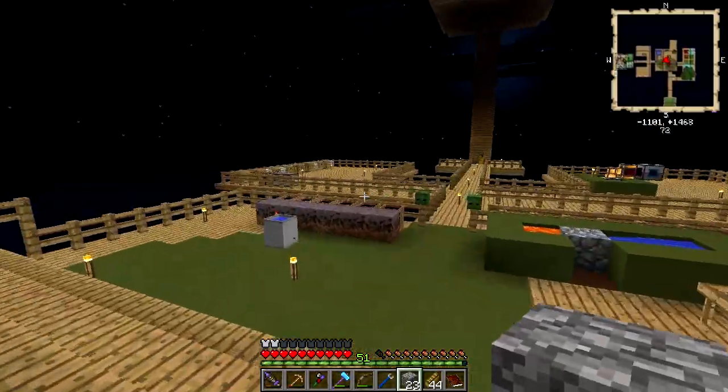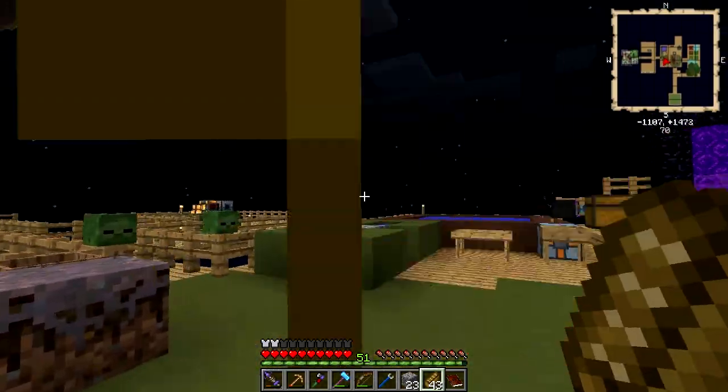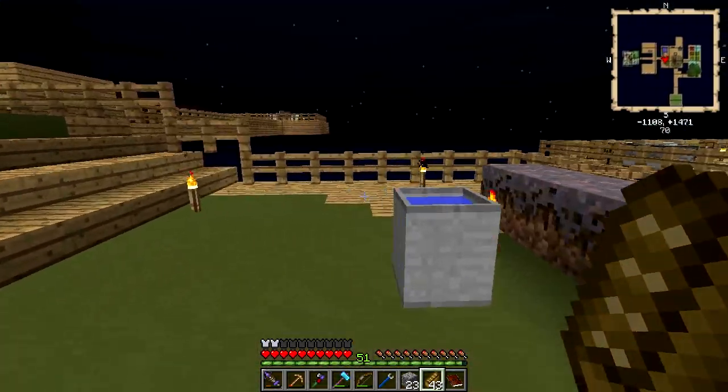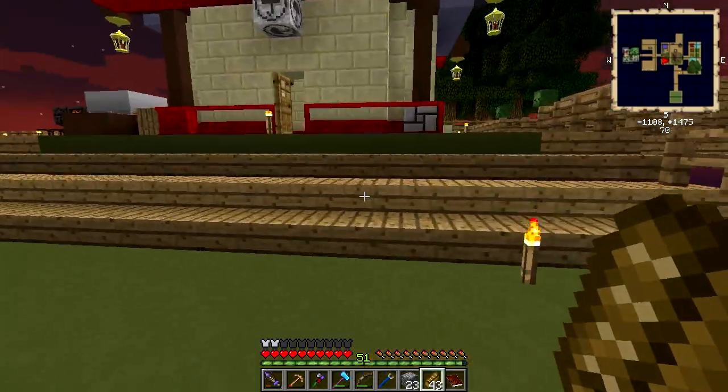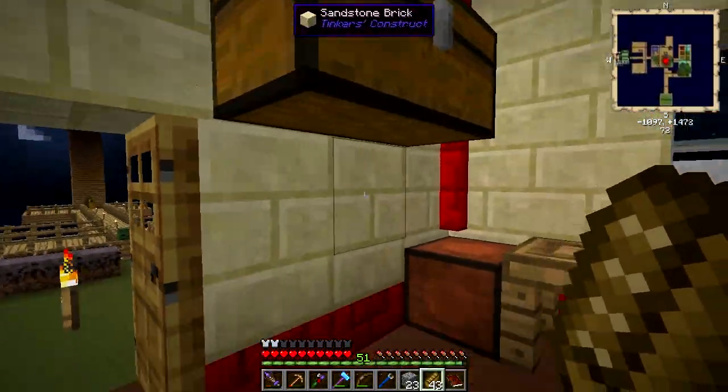We also had a visit from an enderman. I managed to kill it with my trusty bow — this bow is actually pretty sweet. I've moved the furnaces over there, we've got a crafting bench there, there's no random chests there now, and we moved most of the chests out of here.